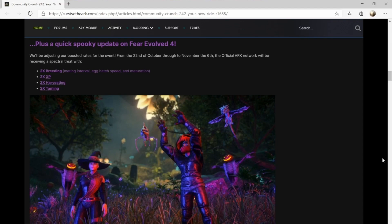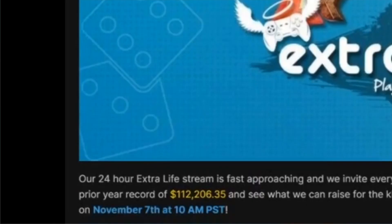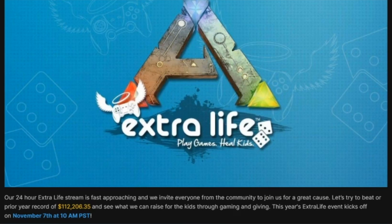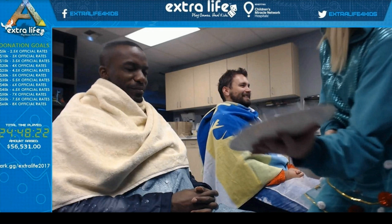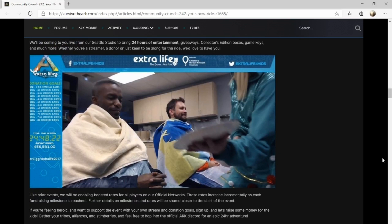Don't forget the Extra Life event is fast approaching on November the 7th at 10am PST, where Wildcard will be having a 24-hour stream raising money for Extra Life. It's worth tuning in as they'll be doing a bunch of giveaways — collector's editions, boxes, game keys — and I'm sure a bunch of silly dares like last year. You can also get involved in raising money for the charity yourself, and I'll leave a link in the description below.